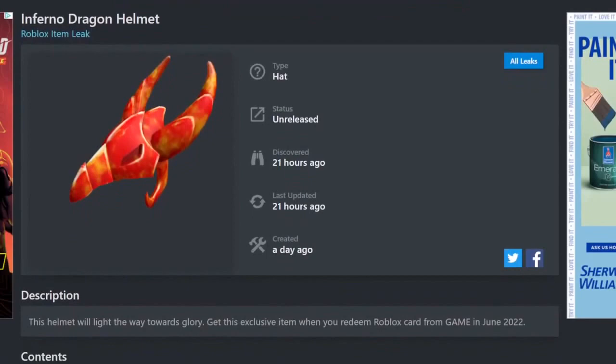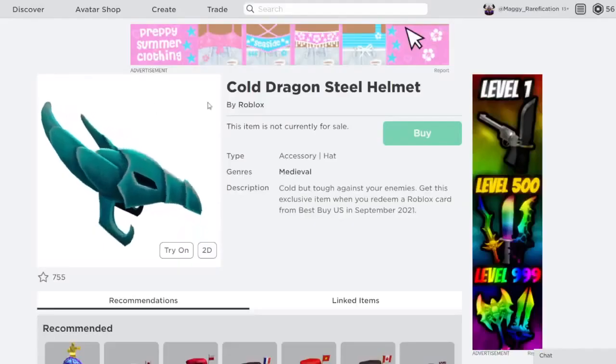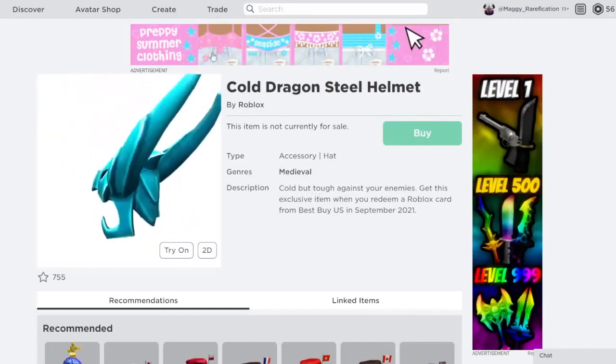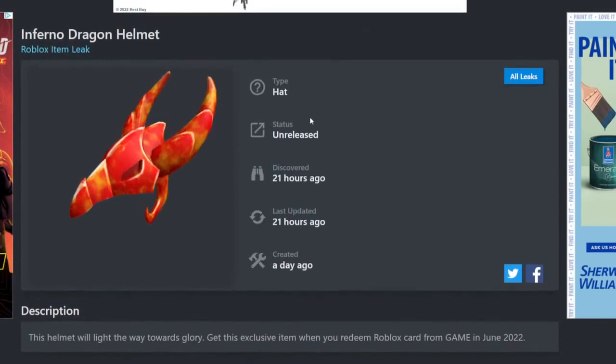Next up is the Inferno Dragon Helmet. This one is a retexture of the Cold Steel Helmet, which was released last September — so less than a year ago we got the original, and now we have a flaming version. So if you wanted the original but couldn't get it, now you have a red version of it, which is pretty cool. You can get it from Game.